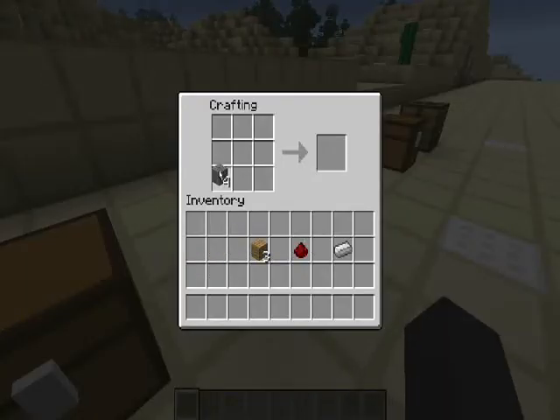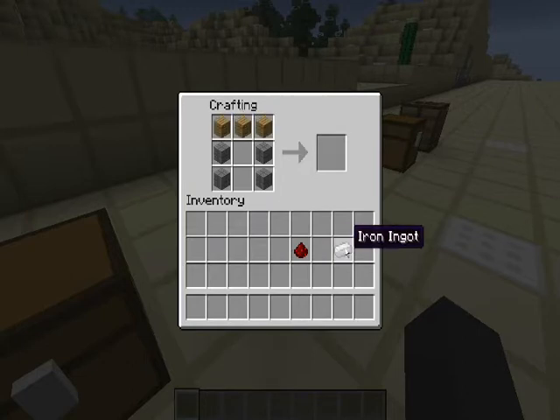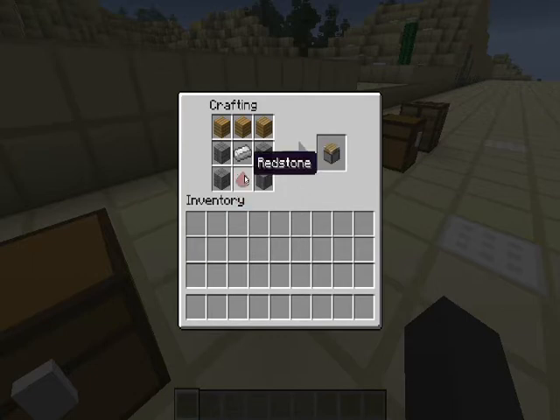To start off, we're going to place the cobblestone like this on either side. We're then going to place the 3 pieces of wood planks along the top row of the crafting bench. We're going to place our iron ingot in the middle, and then fill up the bottom middle space remaining with that piece of redstone dust. And that is going to give us our piston.